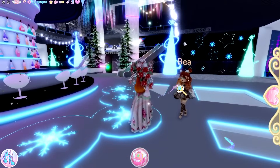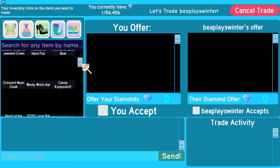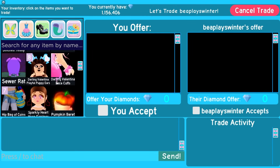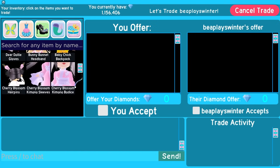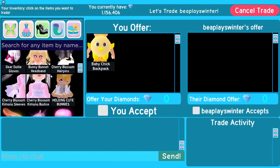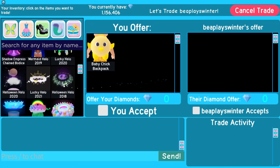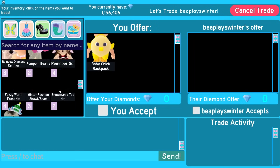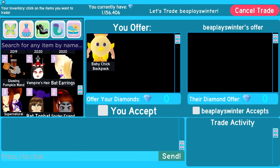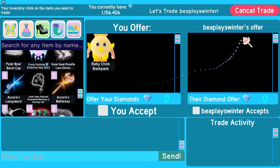Trading in the trading hub has a little bit more opportunity for growth. Almost every item inside of Royale High is tradable, which means you can actively trade almost anything. Even the cheapest items, like older backpacks and things, will be worth at least some diamonds. So even if you're only getting a few hundred to a few thousand diamonds per item, you can at least be slowly building up towards the success level you need in order to profit trade.